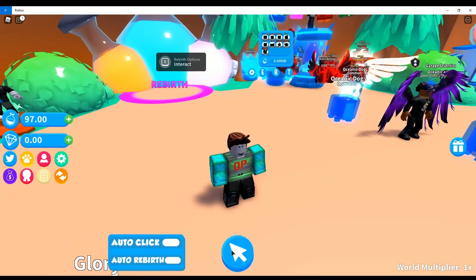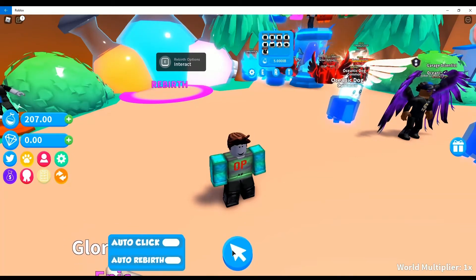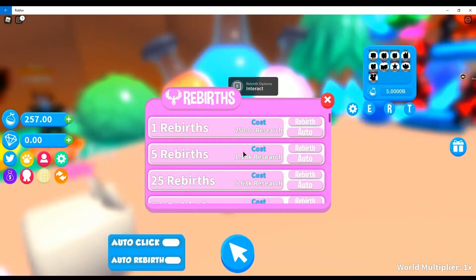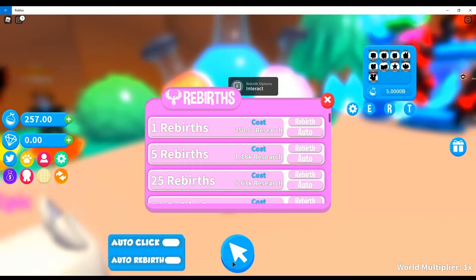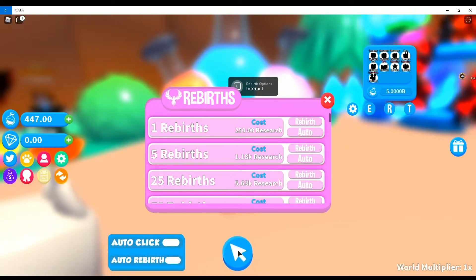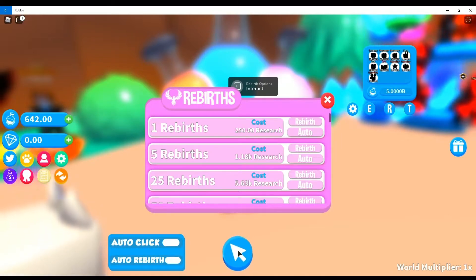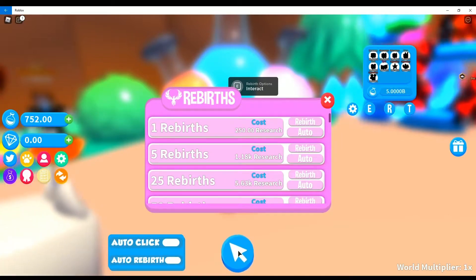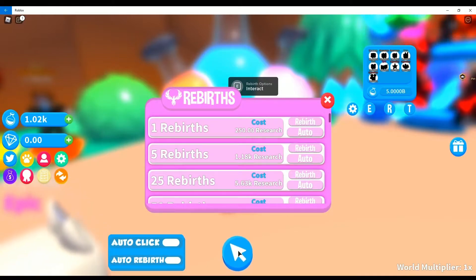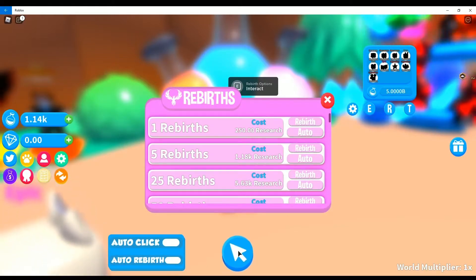Let's just see how fast it goes up — oh man, look at us go! That is amazing. I think we need like 250 for one rebirth. So if we save up for five rebirths, that means we're saving about 70 research essentially. We are going to save up for five rebirths and aim for some really nice pets we can probably get early game.